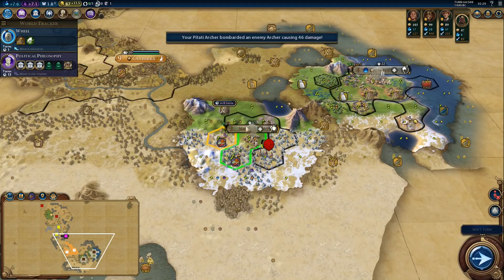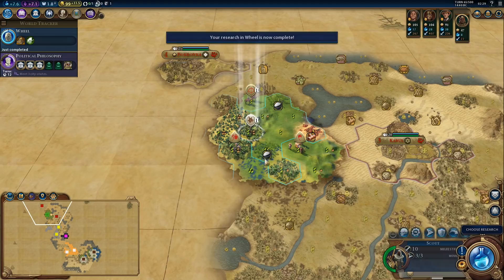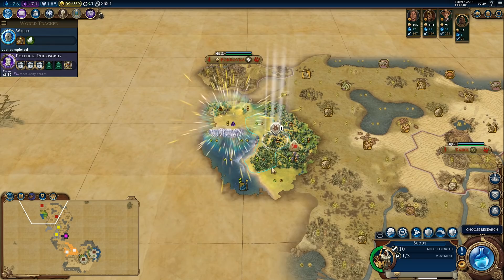Right now our priority is to find a city-state to get political philosophy faster. If I declare war on Scythia right now to grab the settler, we will almost certainly lose the scout. Let's focus on finding the city-state — we got a few more turns.